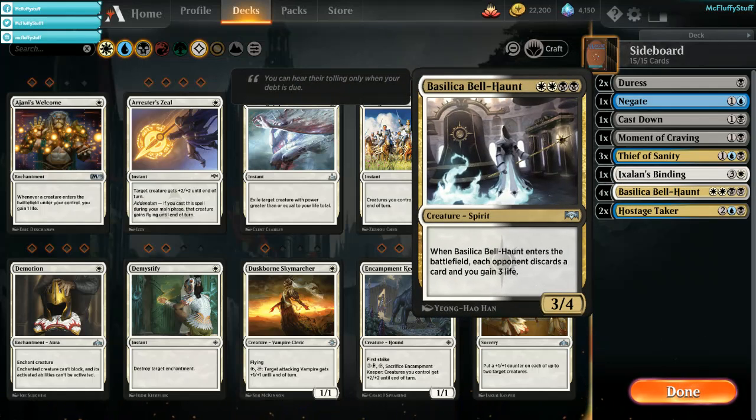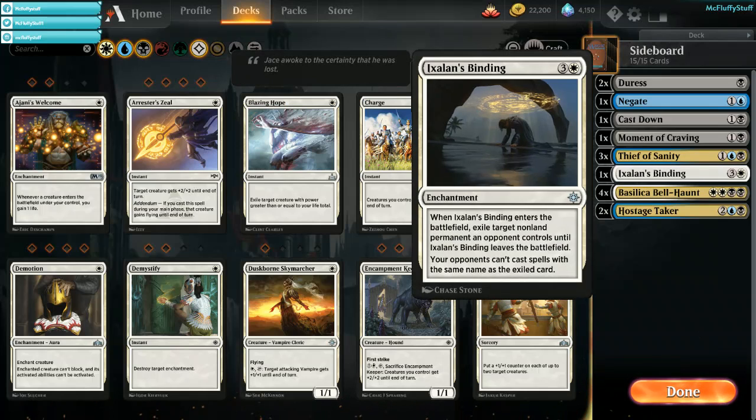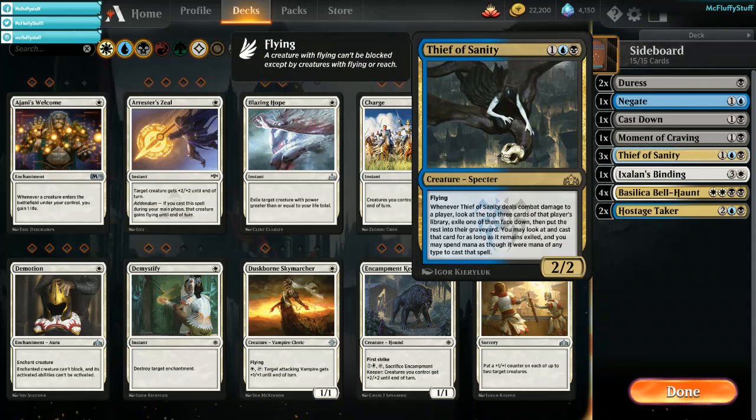Basilica Bell-Haunt is very good in matchups like Mono Red and Mono White or Tokens lists. As it comes down making them discard a card normally on turn 4 when they're already running out of hand, the gaining of 3 life helps you stabilize, and the 4 toughness is very hard for decks like Red, White, or Boros Aggro to run through. Thief of Sanity is one of those cards that when it goes unchecked, it just ends up snowballing the game for you. I do like it in matchups like Mono Red, where it makes a burn spell go to the Thief and not your face — so if it's 3 mana to save yourself 3 life, it pretty much turns into an Absorb. You're fine with having more Absorbs.